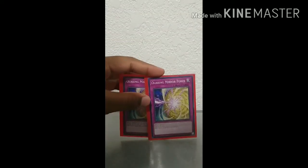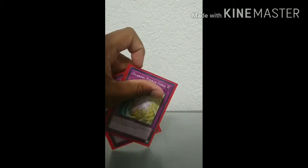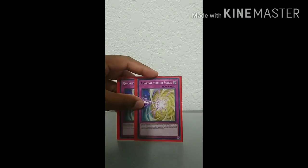One Twin Twisters — you might want to play two of these and take out something else, but I think it's called for. One Monster Reborn, because it's Monster Reborn and Monster Reborn is good in any deck. And that's it for the spells. We play two traps: two Quaking Mirror Force, because of the synergy with Ultimate Conductor Tyranno. You might even want to play three of these, but they can be taken in and out for side deck options. That's pretty much it for the main deck.